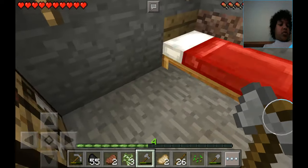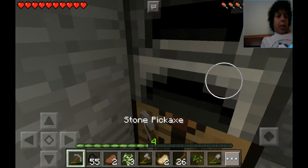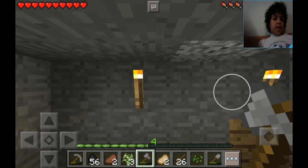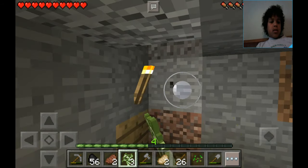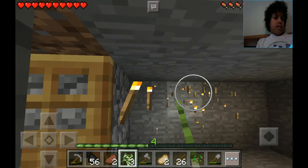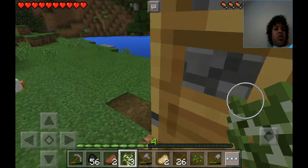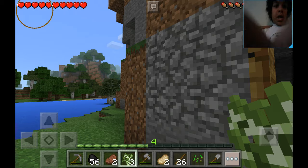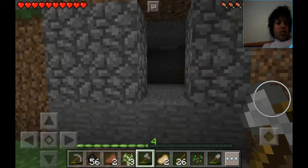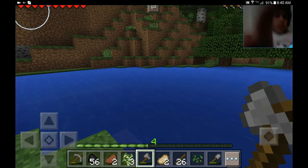We'll take the chest, grab our bed, grab our furnace and crafting table, and just pick away all these torches. Now we're finally saying goodbye. What if someone came here — which is not possible. We're going to leave the cobblestone here and just take the door, and leave it all there for someone else, even though no one can join my world unless I'm connected.